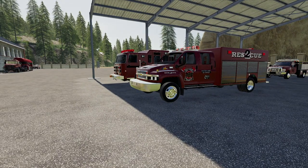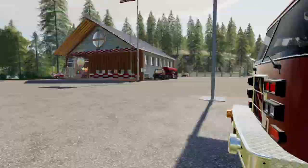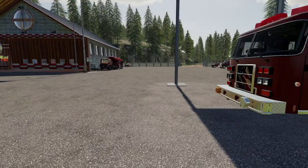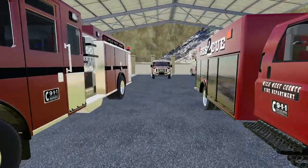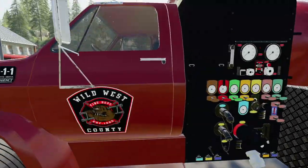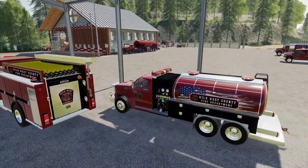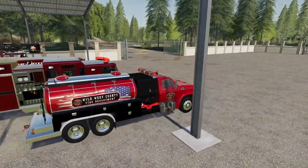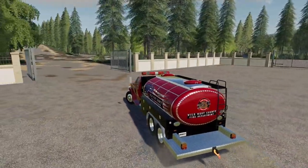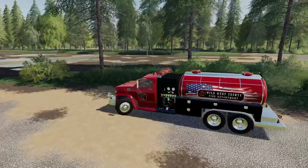We first have to fill these up with water. I've already filled this one up - there's a hydrant just outside of here. It's weird that there isn't any on our property because we are a fire station, but I guess the city was just trying to save some money. We're going to start off by filling up this water tanker. This is one of my favorite vehicles - it has that ripped American flag on the side and just overall looks really cool.